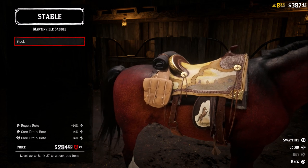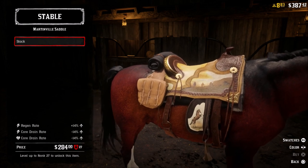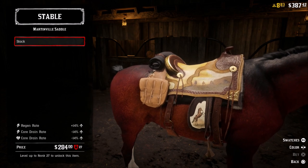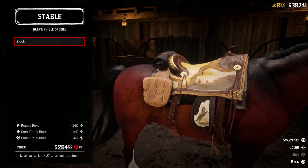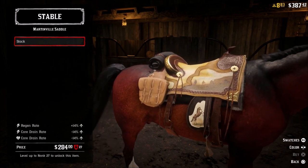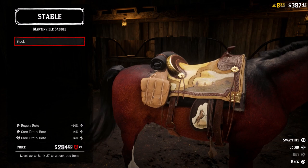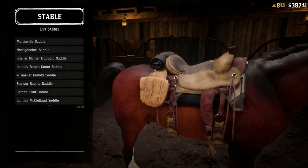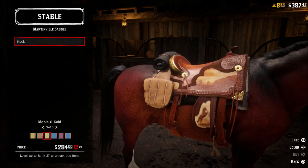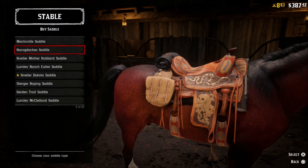There are two new saddles in game that are very, very good. That is the Martinville saddle — it's here on screen. You unlock it at level 27, and the price is almost 300 bucks. You've got a regen of plus 14, and both your core drains are negative 14. This saddle and the other new saddle are by far better than any other saddle in the game until you get into the high levels. When you get into the 80s and 90s, you can buy those specialty saddles that are better than these two, but besides that, there's no other saddle I think that beats these two.